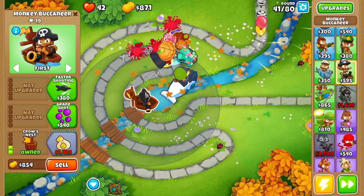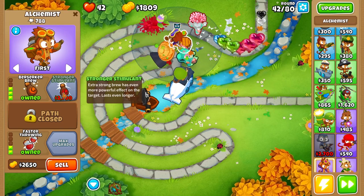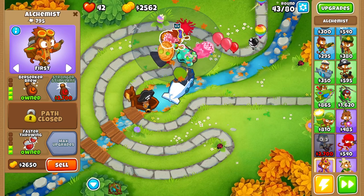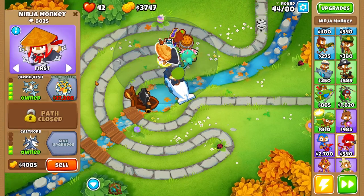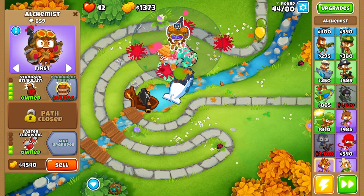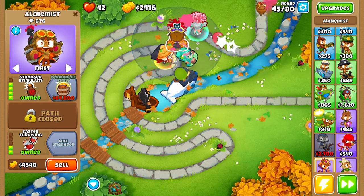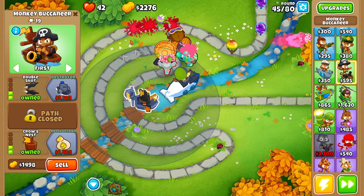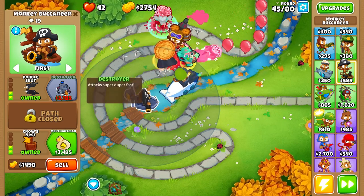Now we can afford balloon jitsu, and following that we're going for stronger stimulant. I'm gonna mix things up a little bit for this alternate balloon round — we're going to try going for a top tier monkey buccaneer to add something different to the strategy. So let's upgrade to fashion shooting and then go for the destroyer next. We should be able to afford the destroyer relatively soon.